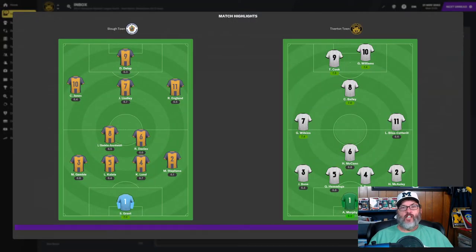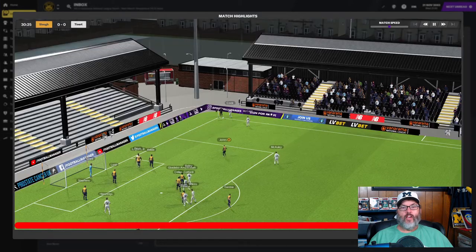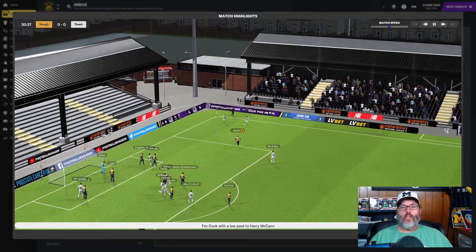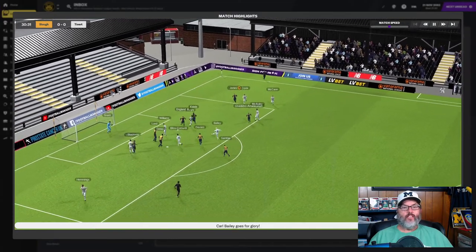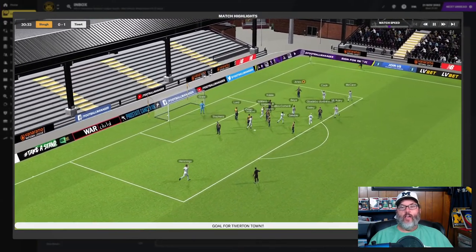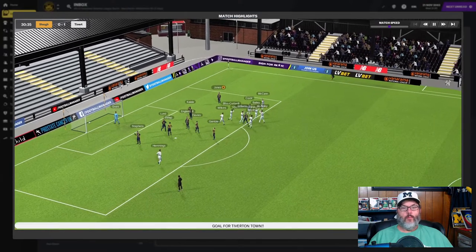RC here, back with episode six of our Football Manager 21 Youth Academy and Director of Football Save with Tiverton Town. Taking a look, we are in the white kits. This is highlights against Slough.